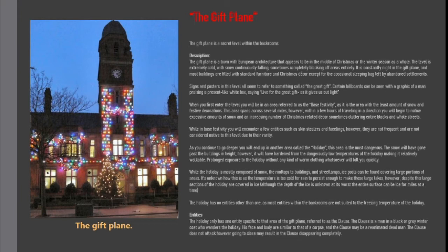Entities. The Holiday only has one entity specific to that area of the Gift Plane, referred to as the Claws. The Claws is a man in a black or grey winter coat who wanders the Holiday. His face and body are similar to that of a corpse, and the Claws may be an animated dead man. The Claws does not attack; however, going too close may result in the Claws disappearing completely.